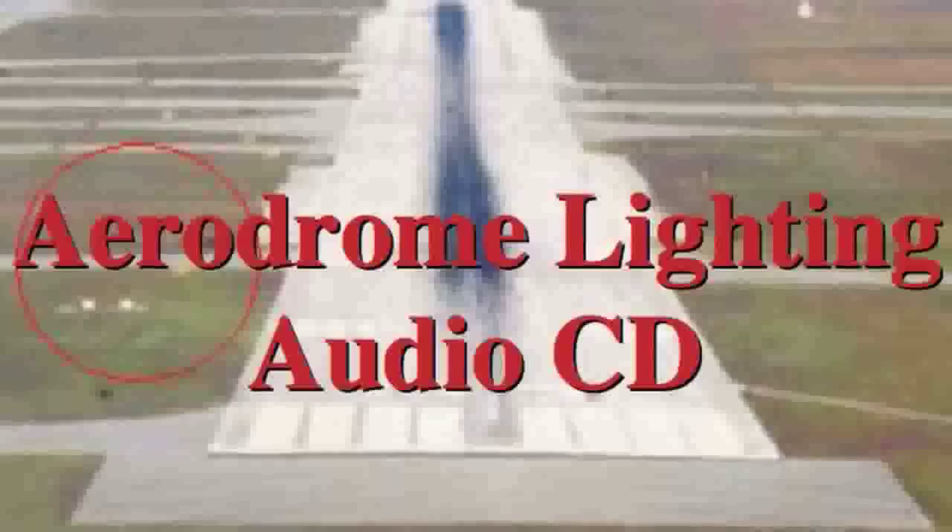Light signals for the control of aerodrome traffic are set forth in Rule 61 of the ANO. Here the meaning of light and pyrotechnic signals from ground to air and vice versa are defined. There is no shortcut — these will simply have to be memorized. Light signals can be sent from an aircraft; however, today flares are not often carried. Flashing the landing and/or navigation lights indicates that you are compelled to land.